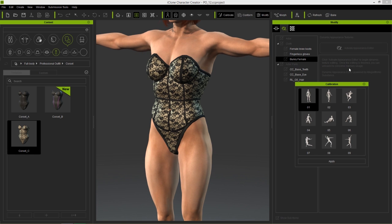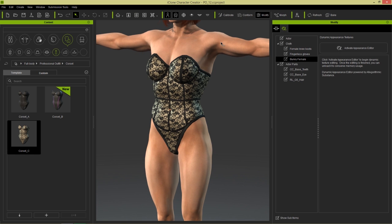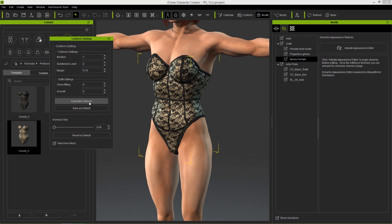You can see the belly button there seems to be sort of an issue. Again, you can just fix that by conforming — make sure you select it first. There we go. And Calculate Collision a couple of times should do the trick. There we go.